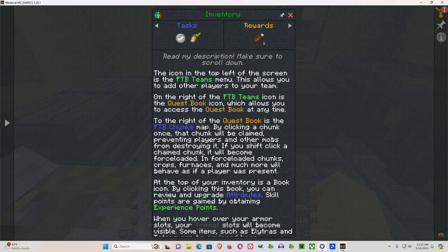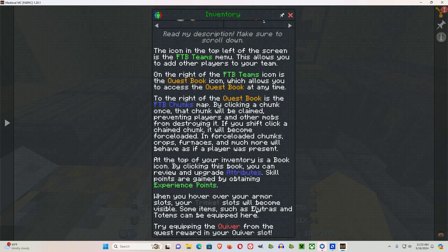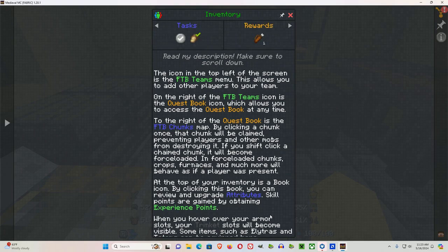If you shift-click a claimed chunk, it becomes force-loaded. In force-loaded chunks, crops, furnaces, and much more will behave as if a player was present. At the top of your inventory is a book icon — clicking it lets you review and upgrade attributes; skill points are gained by obtaining experience points. When you hover over your armor slots, your trinket slots become visible. Items such as elytras and totems can be equipped there. Try equipping the quiver from the quest reward in your quiver slot.